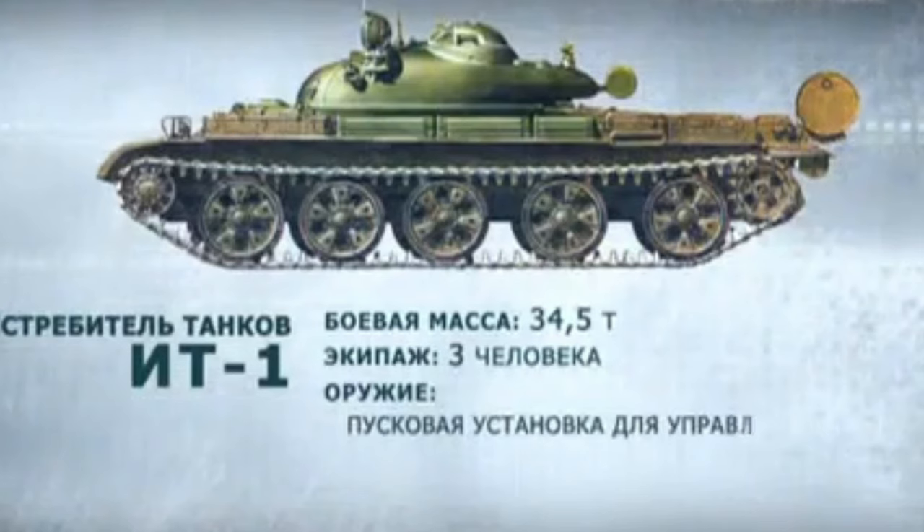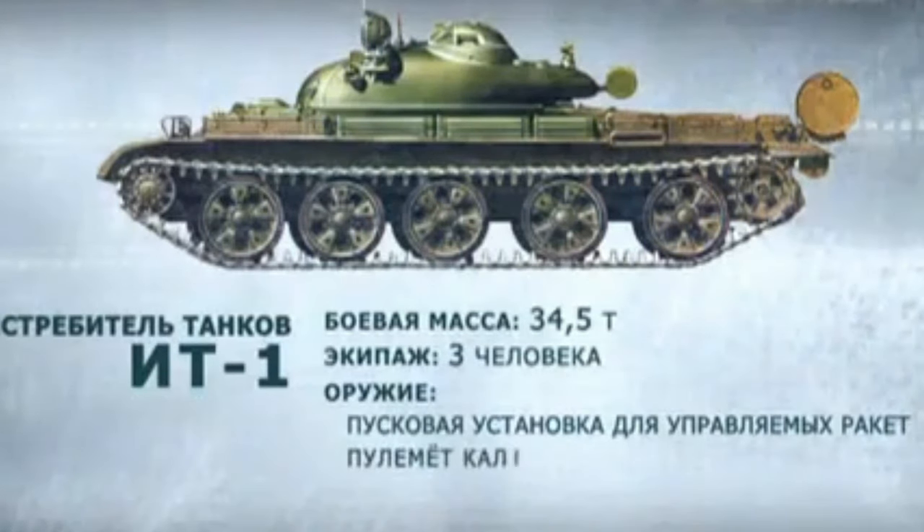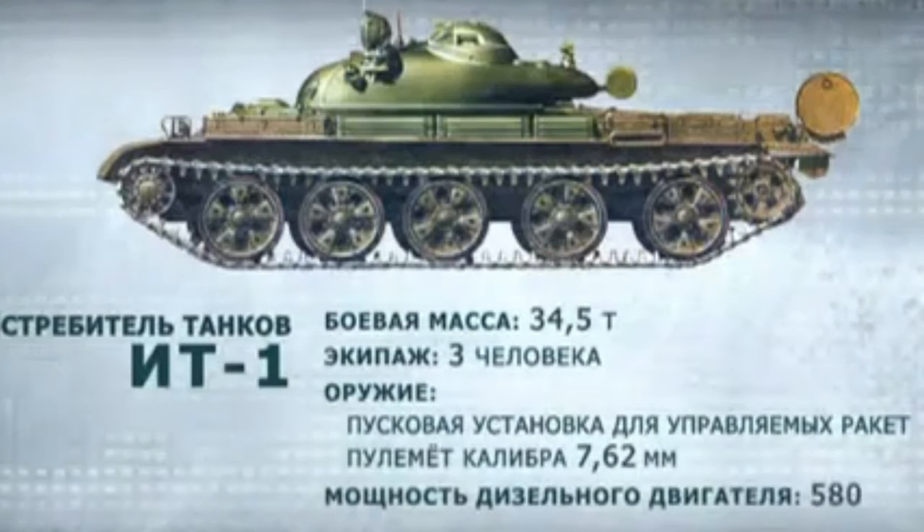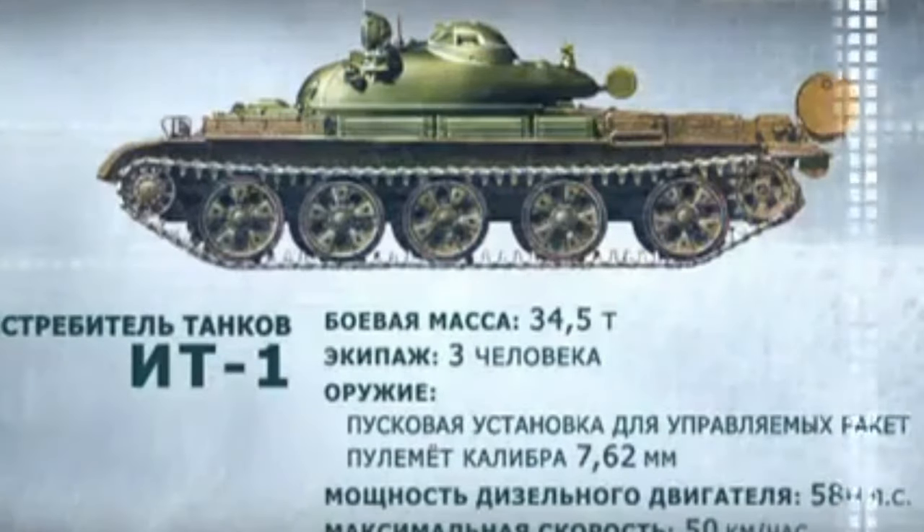At distances of two to three kilometers, the Object 150 could destroy two to three times as many tanks as the Object 432. Its ammunition load allowed it to kill 10 tanks on average compared to the Object 432's six. In 1964, finalized Object 150 vehicles were tested successfully, leading to an order of 10 vehicles and 300 missiles for further trials. Finally, on September 3rd, 1968, the vehicle was accepted into service as the IT-1.